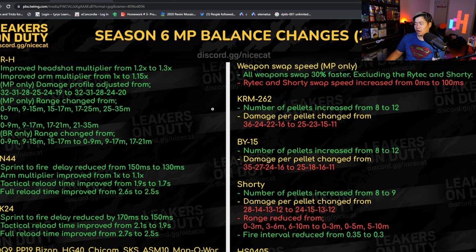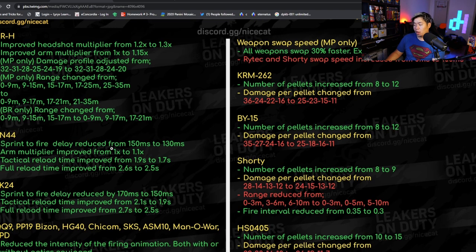Now the non-shotgun guns: the DRH got headshot multiplier from 1.2 to 1.3 and arm multiplier from 1.0 to 1.15, so it should more consistently three-tap, which is really good. The damage got adjusted — a small nerf at some ranges then a buff at long range. It also got slightly more mid-range, so that's kind of good. The BR changes include sprint-to-fire delay reduced and arm multipliers added.